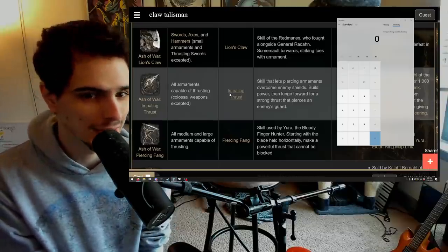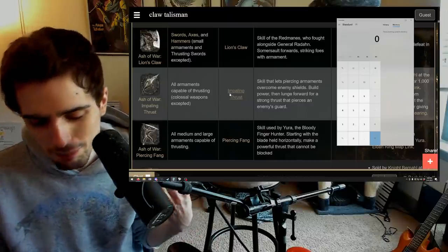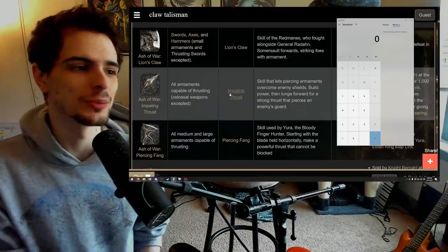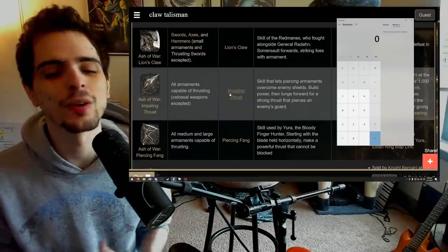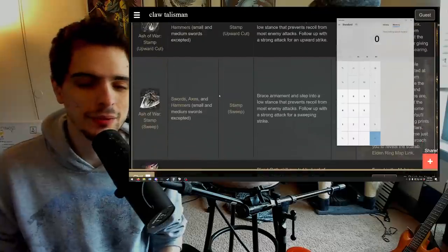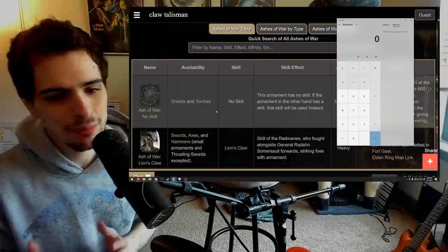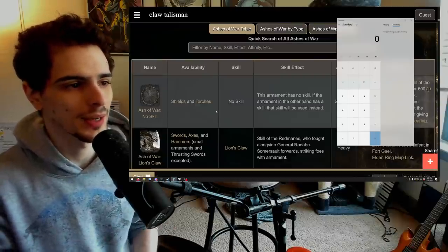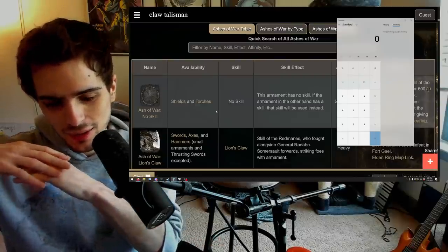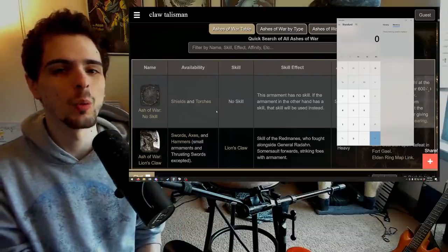I think one-shots are simply a bad mechanic in any game, unless it's like a 10-second long, big, hugely telegraphed attack — and even then, I don't think players should be able to do that. I think NPCs doing it is fine. Multiplicative stacking buffs is one of the main problems with this game. No one's really complaining about the base damage of R1s and regular attacks. It's just the combination of all these things with ashes of war that makes it seem so wildly imbalanced.